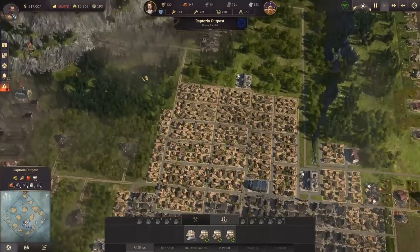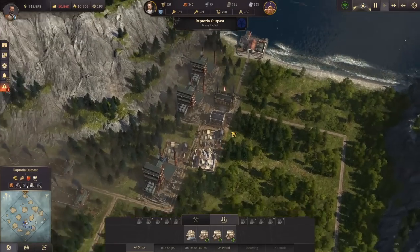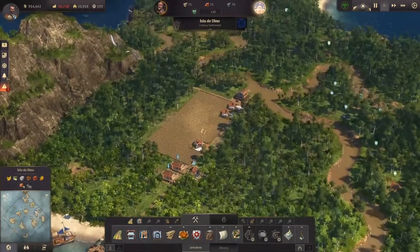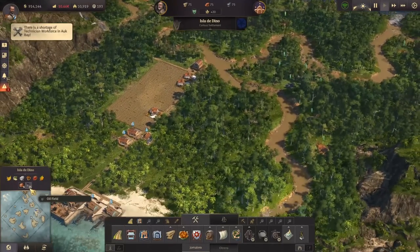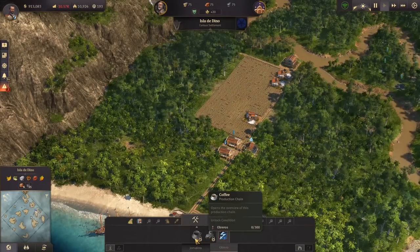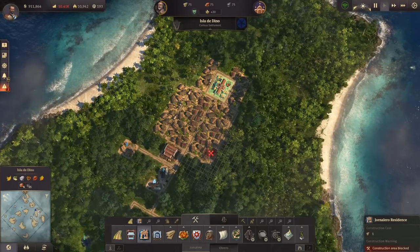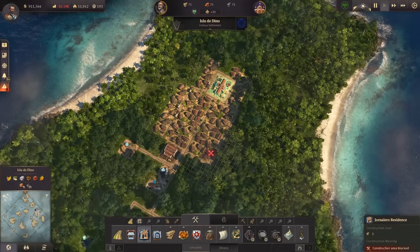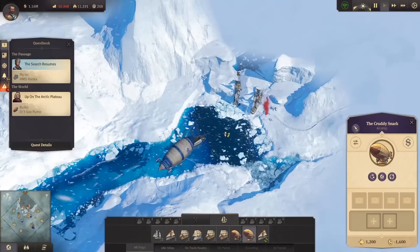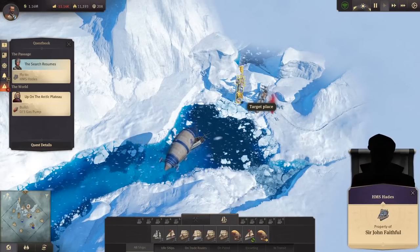We're about 11,000 in debt and losing money unless we're doing trades, but that's totally fine as long as we do it that way. We have three factories making motors, so that should be enough. Let's get to the new world. Our main island allows us to make coffee and has 15 oil fields, so we can import a lot more of that. Let's go ahead and start making some coffee, which requires Obreros. We'll need to increase the size of that. We've started a little bit of coffee production in the new world. Let's get on with the main voyage and work on those gas pumps too.